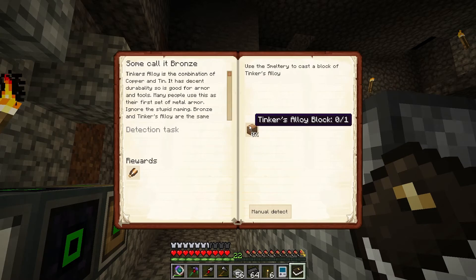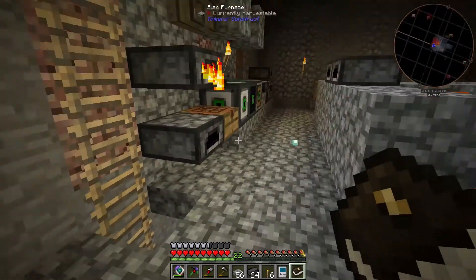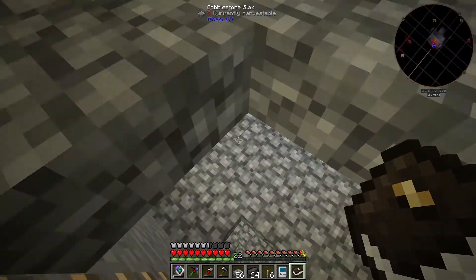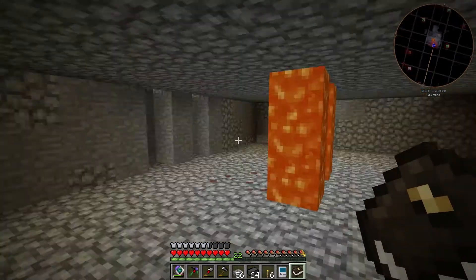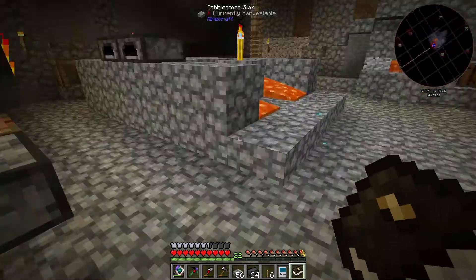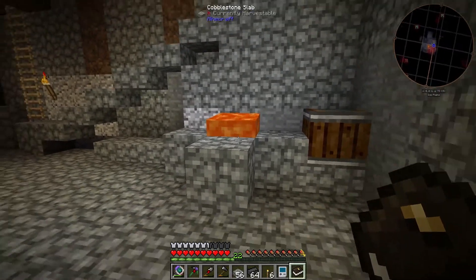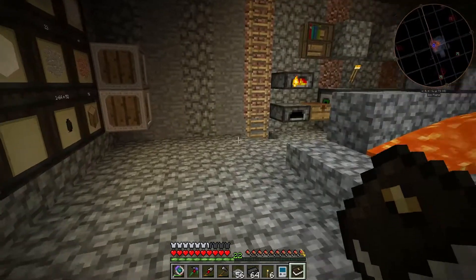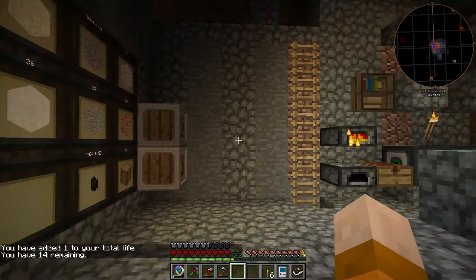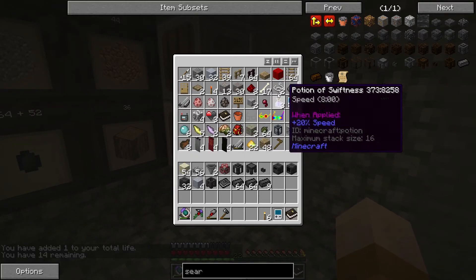Some call it bronze — so we need to make some Tinkers' stuff in here. Where are we gonna put it? We can maybe put it on the second floor here. It's not gonna be high enough. I think I'm gonna go in here. I'm gonna remove this because we're gonna need it anyway, and we're gonna need that lava eventually as well. So let's take our bucket.